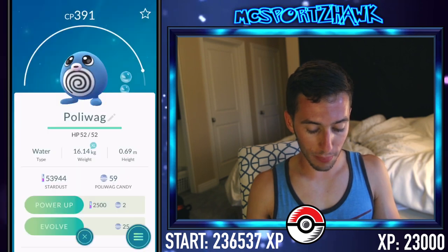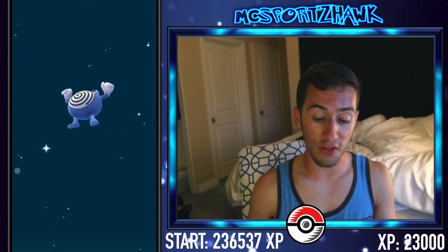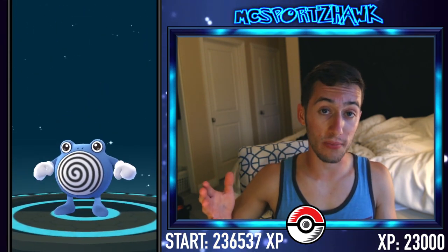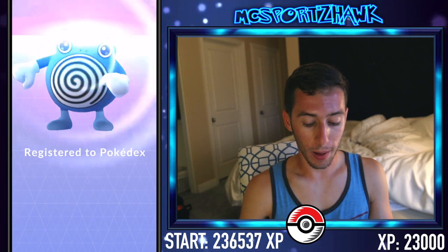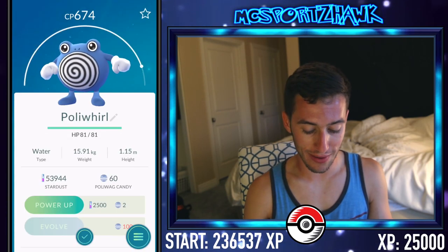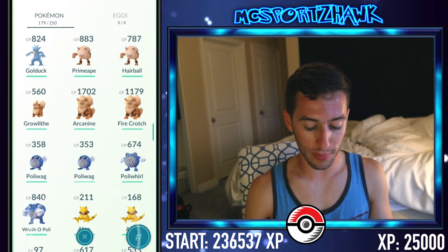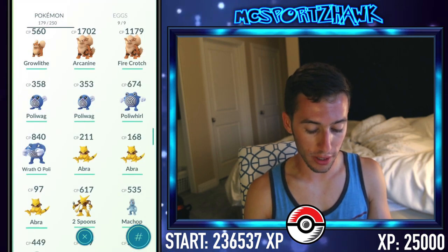Let's do Poliwag here — we're going to get Poliwhirl, which I haven't caught yet. You guys saw that in the beginning — I decided to pass on it in the wild because it was low level. I wanted to do my Poliwhirl through evolution and see what level I'd get it to. And then Poliwrath, which is actually one of the higher Pokemon in my Top 10 — a lot of people don't realize Poliwrath is super powerful. Boom! Got the Poliwhirl — 674 CP. We need 100 candies to go to Poliwrath, so that's going to be tough. Can't do that right now.